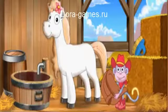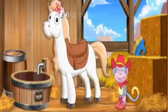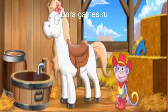To put the saddle on our pony, click on it, then click on the pony to saddle up. Bella has a saddle on and is ready to ride. Now we're ready for the big horse show!